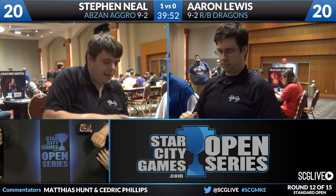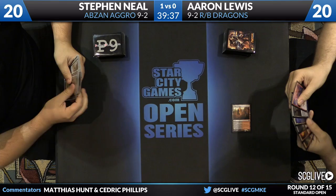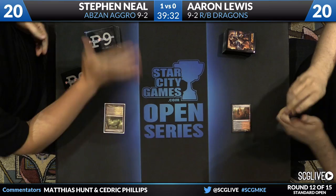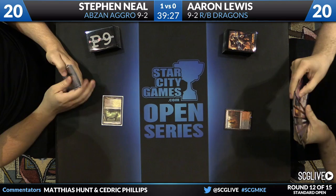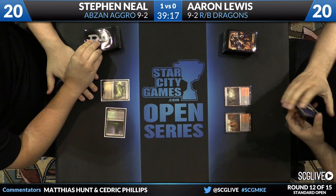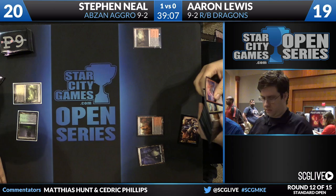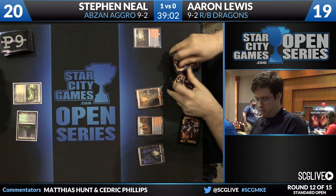There are players like Steven Neal, Aaron Lewis, Matt Severa - not the biggest names, but they show up and post great results at tournaments. Jasper and Dan Chichetti, a Grand Prix champion this year, are part of that crew as well. Neal starts off with a Temple of Silence, and Aaron Lewis starts with a Temple of Malice as we're underway in game number two. Lewis drew a Thunderbreak Regent and has land number two plus a Bloodstained Mire. It's rare he would have gotten an empty board like this against Abzan Aggro.